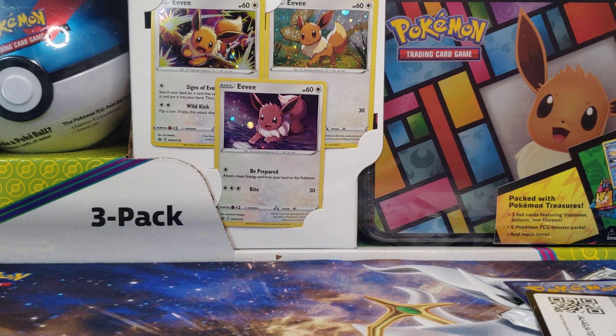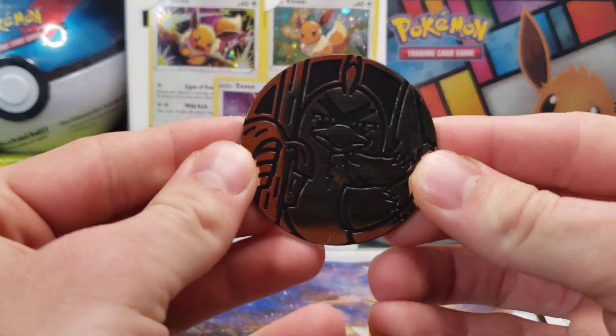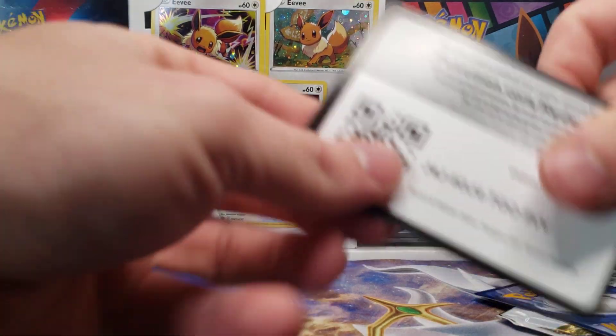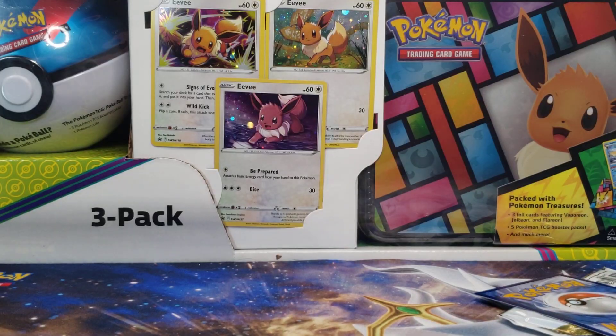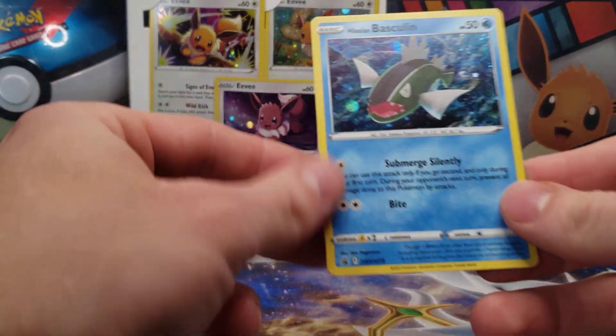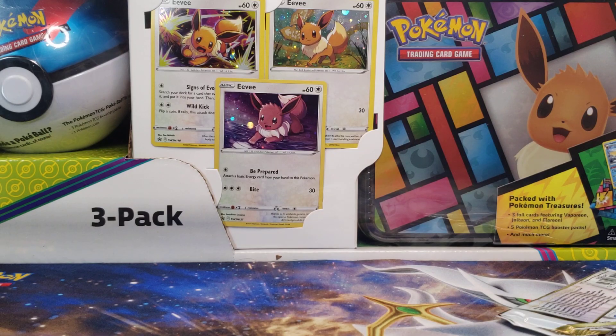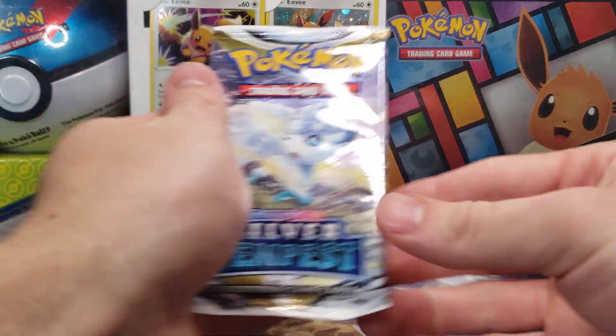It goes on the floor. There we go. We got the Galarian Sirfetch'd coin, code card for the Basculegion, and then the actual Basculegion 273, and our one booster pack.